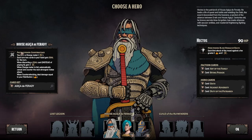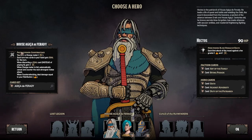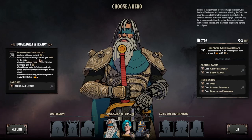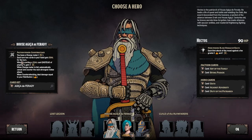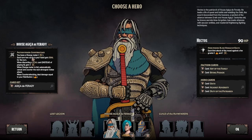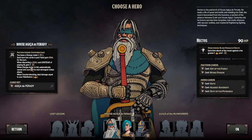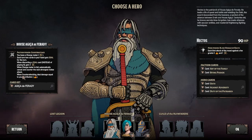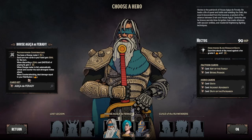Their faction power is counter-attack. They have a charge meter. Each turn, two cards in your hand gain zeal for the turn. When discarding a zeal card instead of playing it, you gain two charge. When the charge meter is full, automatically cancel and counter the next strongest melee attack. When counter-attacking, deal damage equal to your retribution.